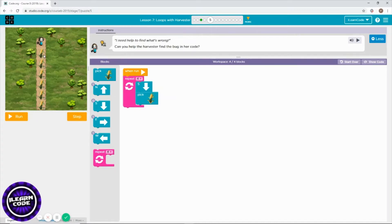So how many corns do you need to pick? Let's count: one, two, three, four, five, six. As you can see, how many times are you repeating the pick corns block? Four times. Obviously you need to pick six corns, but it's only repeating four times, which means you can't pick only four corns. You have to repeat two more, which is six times.